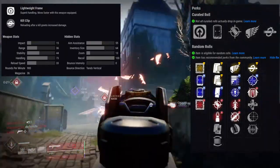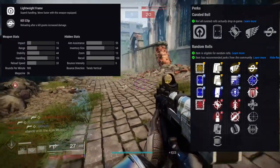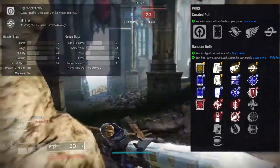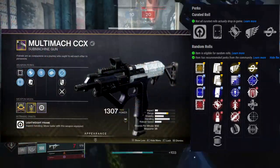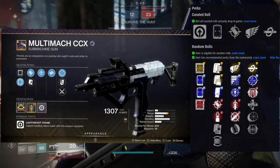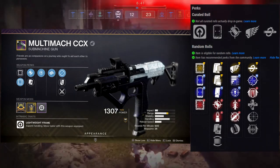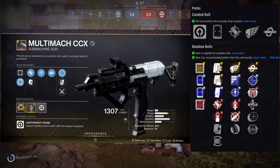The first row is going to be Killing Wind, Subsistence, Threat Detector, Quick Draw, Dynamic Sway Reduction, and Hip Fire. For the second row it's going to be Kill Clip, One For All, Iron Grip, Unrelenting, Iron Reach, and Iron Gaze. If you've watched my content for a while, you already know I'm going to want Killing Wind — it's such a good perk for weapons that you push with, and SMGs are no exception.